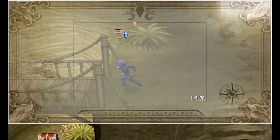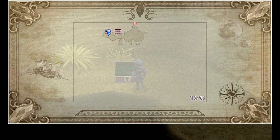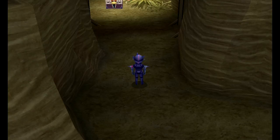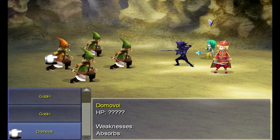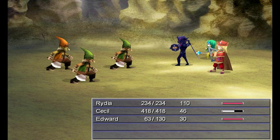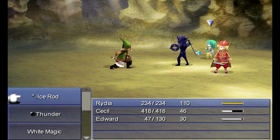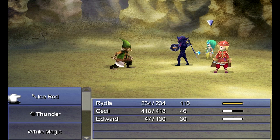Oh, spider silk — that can be used to cast Slow on enemies. I've banned it for this LP because I think it's a little too overpowered. Slow is now considered a status ailment, not a stat modifier like it was in the 2D versions of the game. In the 2D versions you could stack Slow a couple of times and make it really overpowered. Spider silk is no better than a Slow spell unlike the 2D versions.